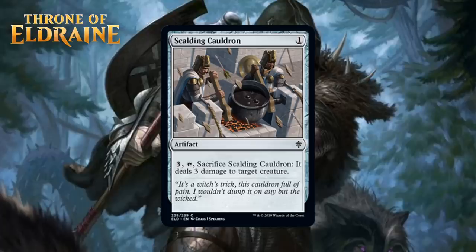Next up, we have Scalding Cauldron, which for 1 generic mana is a common artifact. For 3 generic you can tap it and sack it to deal 3 damage to a creature. This is the kind of colorless removal spell that you run when you're desperate for removal. In most sets it would probably be a D+, but this format has plenty of artifact synergies, and I think that does enough that you'll end up playing this and feeling alright about it in your blue-white decks, where it's probably more like a C-.